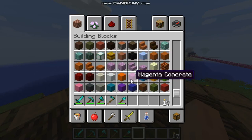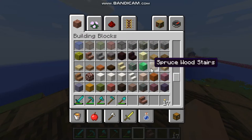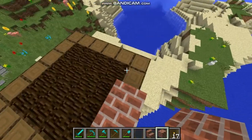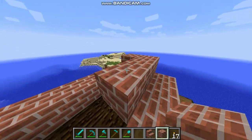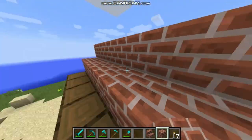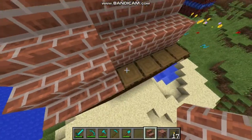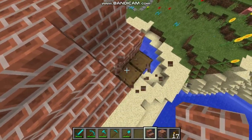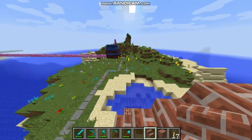Now, which brick am I gonna use for the roof of the cottage? I'll probably use the brick block — yeah, like this one. I'll build a little template to make the roof easier. I really hate building roofs, but I've done it many times and I'll probably need to build them a million more times. I hate it, but okay — building it like this, and on this side as well.